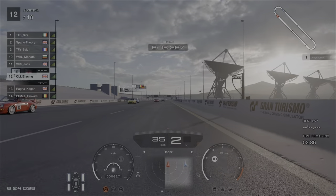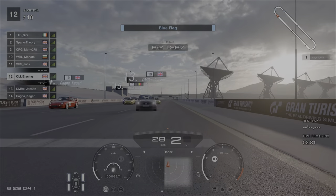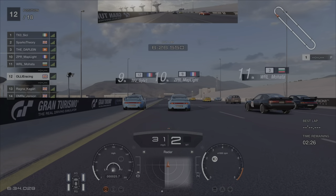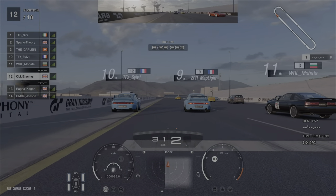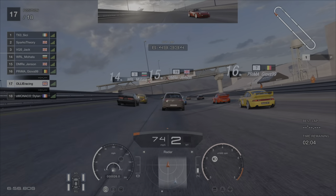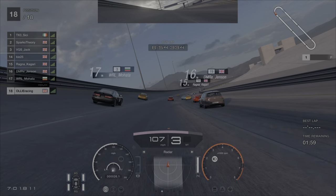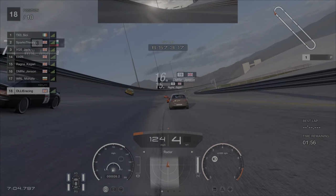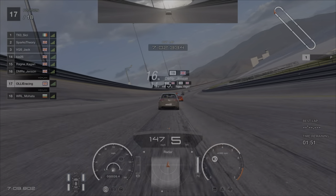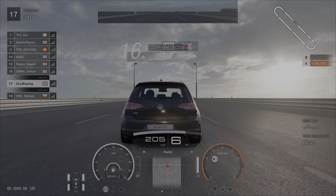We join qualifying and it's all kicking off. No one wants to be the first car to start their flying lap — everyone wants to be right at the back of the pack to get as much benefit of slipstream as possible. It's getting a bit ridiculous; we're down to 25 miles an hour. But eventually someone does start to bolt and everyone starts following suit.